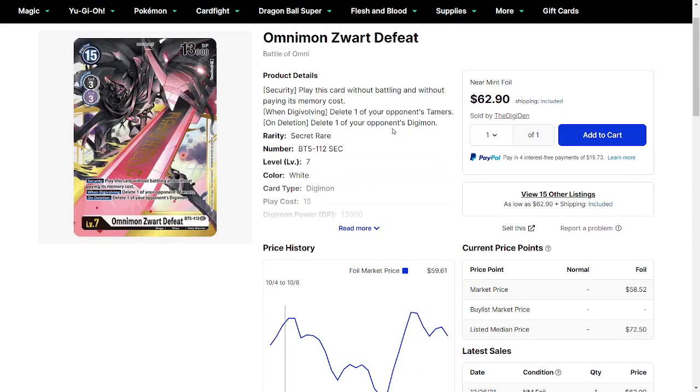A lot of the secret rares are really highly priced because a lot of these cards are still good, and if you're playing some of these decks — depending on where the meta currently is — sometimes they're just needed in order to play certain decks, even if not for the particular deck you might think. Omnimon Worte Defeat is a great example: it's not necessarily played in a lot of purple decks, it's played more in security control-based decks, but the fact that it is a purple card and can be played with purple makes it very good for a multitude of different decks.